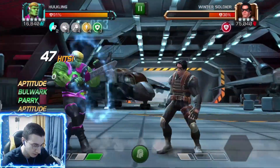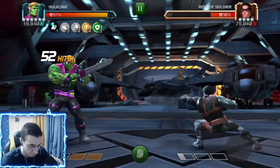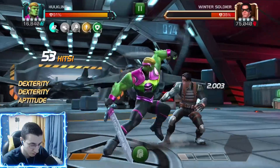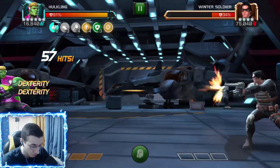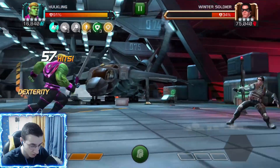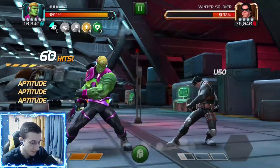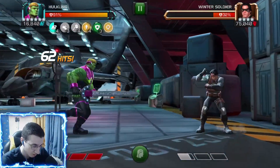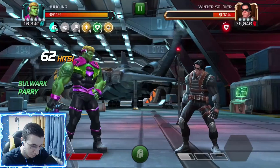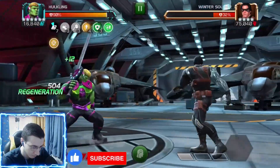Another thing to keep in mind: even if you're at the cap — like four aptitudes, four bulwarks, or four pierce buffs — you still spend shapeshift charges, but you don't gain more buffs. You just refresh the timer. As you can see, even though I have four aptitudes, I'm still consuming charges but just refreshing.